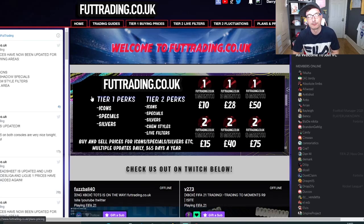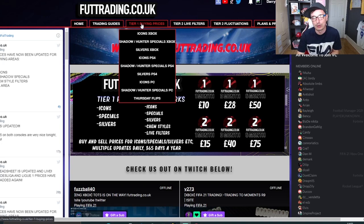Before we get into the video, let's talk about foottrading.co.uk. Every single method you see in my videos can be found over on the website with buying and selling prices for almost every single card on the game. £10 a month gets you access to tier 1 buying prices - that's icons, special cards, silvers and Thursday flips.